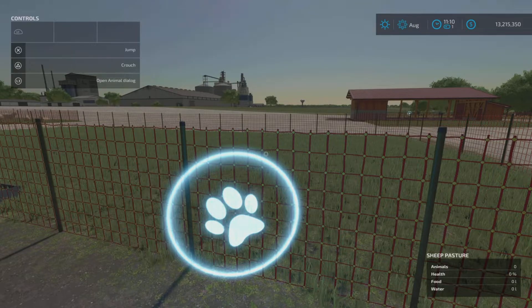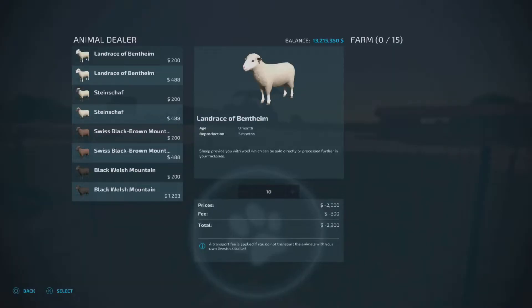Next up, come to the paw print icon - the help window calls it the animal dialogue box. Click on that and it brings up the menu with options for the sheep. Top right it says Farm and in brackets 0 slash 15 - the 0 is because we have no sheep in there yet, and 15 is the maximum capacity of this pasture.